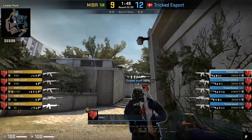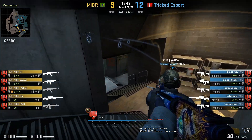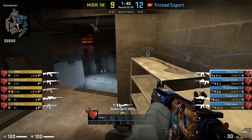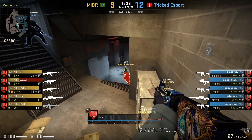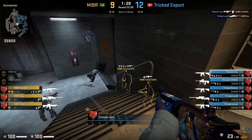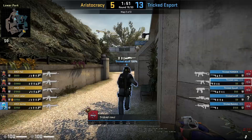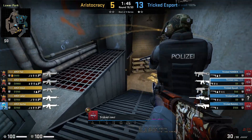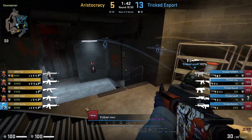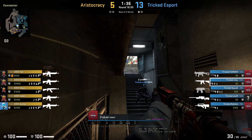Rojay gets boosted on top of the shelf. Acar misses his initial shot, then lets his teammate pick up the next contact before he re-peaks. Rojay mollies T stairs, gets boosted on top of the shelves, and watches balloons slash party with this off angle.